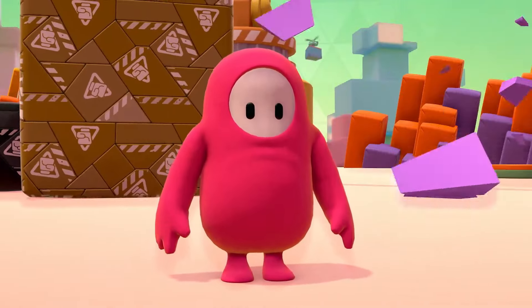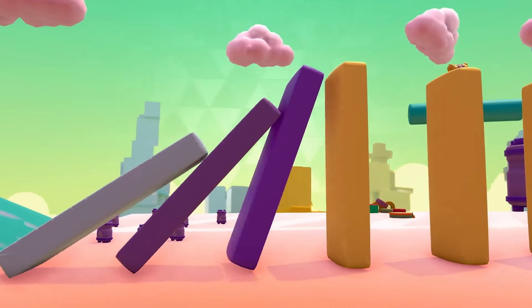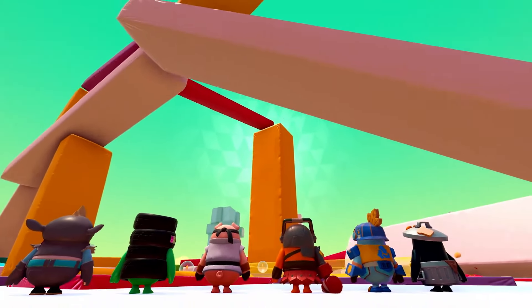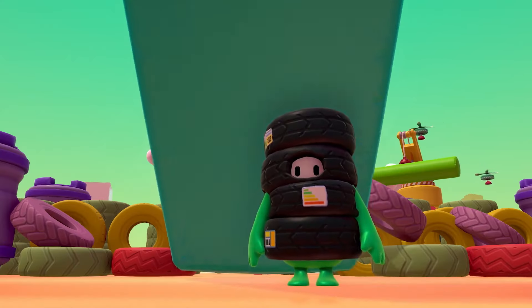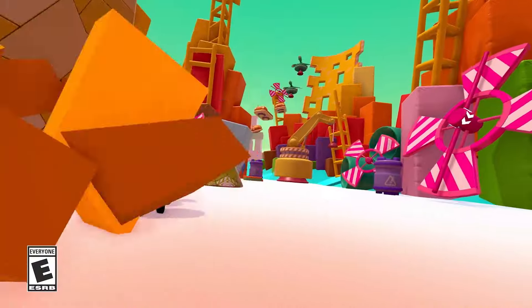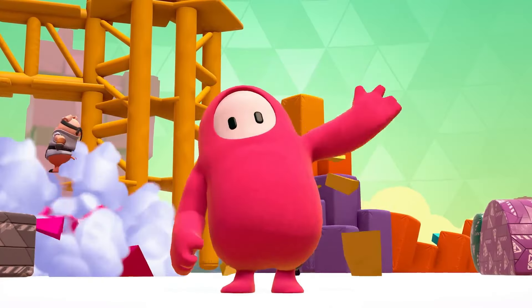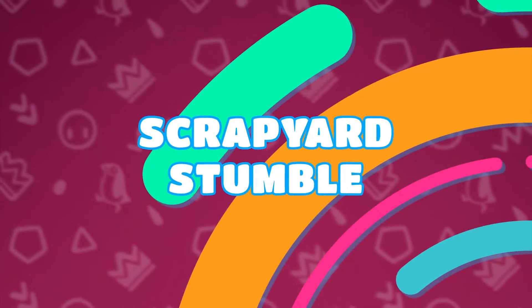In the trailer you can see destructible objects — squares and similar things you can destroy. Along with destructible objects there are also physics, so not only do the destructible objects have physics, but you can also see blocks and other objects falling down in the trailer. With different power-ups, blast balls, and many Fall Guys pushing, you can probably knock down objects and they will have their own physics.